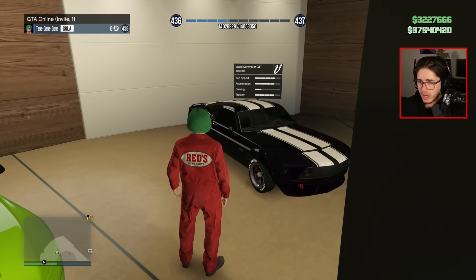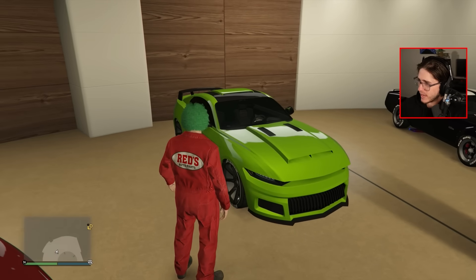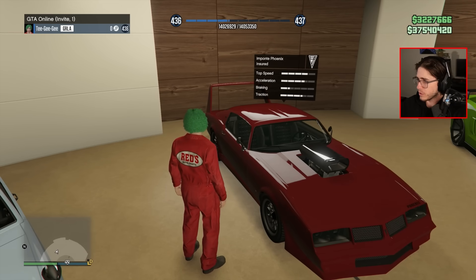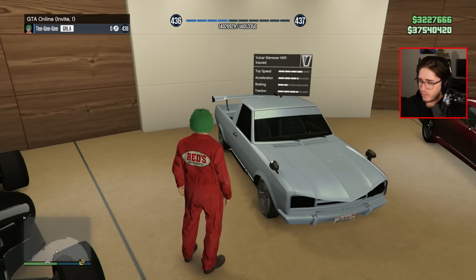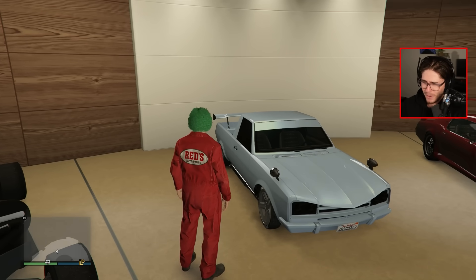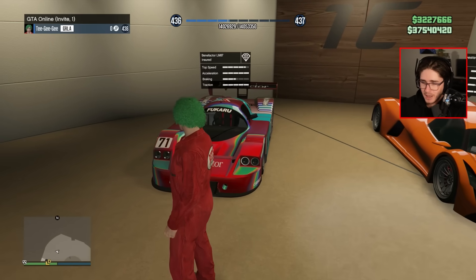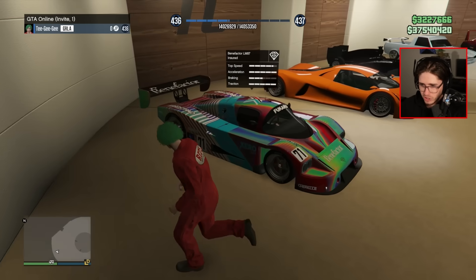Going upstairs, we have our first muscle car. We've got the Dominator GTT as well as the Dominator GTX — this is probably my favorite looking muscle car in the game. We have the Phoenix, which was kind of rare in 2013. The Warriner HKR — on stream way back when this came out, about three years ago, we tried to make this look like Tow Mater from Cars. The Benefactor BR8, our first open wheel car in here. We have the Devastate as well as the LM87 — two really expensive cars. I think I probably got this one from the Vinewood Car Club judging by the paint job.